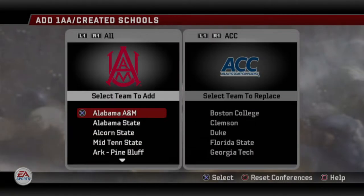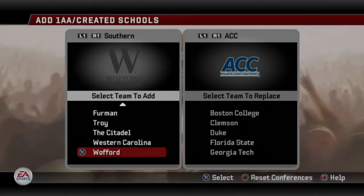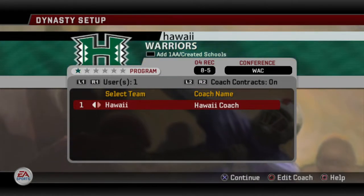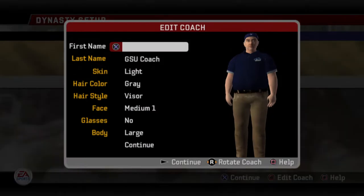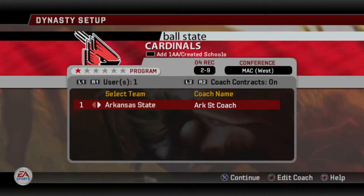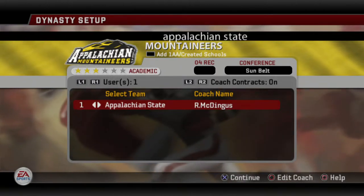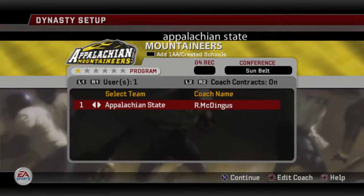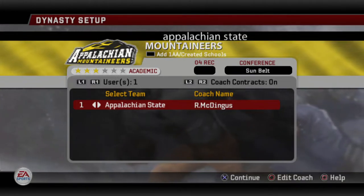I also wanted to add one of Appalachian State's rivals in this game — and I did already add them. I added Georgia Southern into the dynasty, and there they are. There's their coach. They'll be a rival of ours in the Sun Belt. I thought that would be a fun little storyline. I was going to make Crystal Carolina and put them in, but honestly the creative team, while it's a great feature, it isn't great in terms of what you can do with it. I decided to just skip it and go with Georgia Southern, since they're already in the game and have a roster.